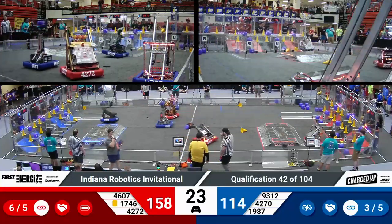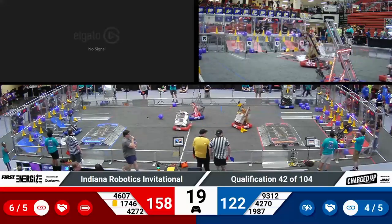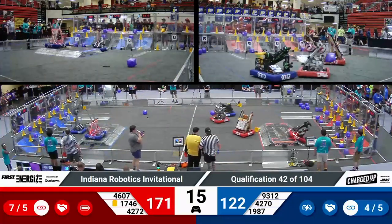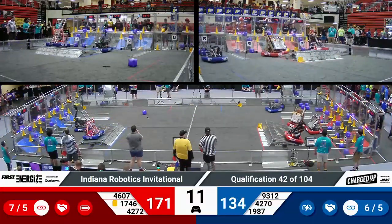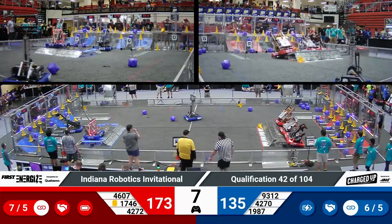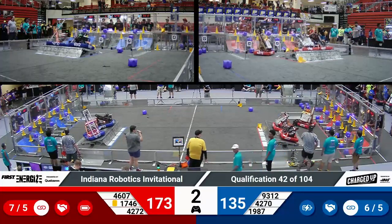Team 1987 Bronco Bot scoring another link for blue — they now need two more to get the sustainability bonus. Red has already clinched theirs. Team 4607 CIS dropping a cube in a mid node and filling up the entire mid row for red alliance. It also looks like 4270 is back in action.